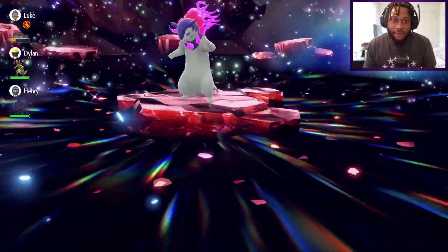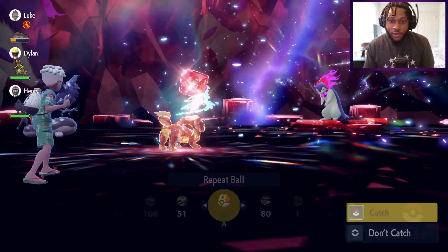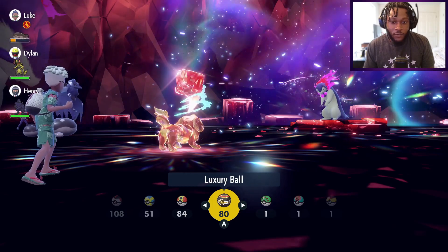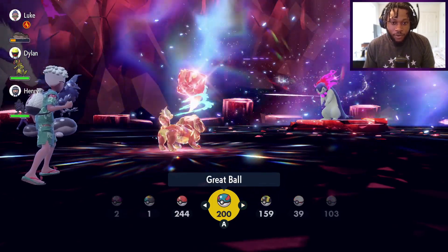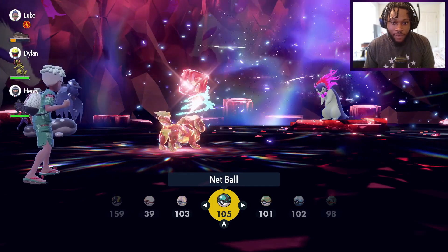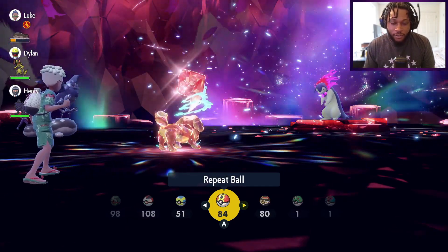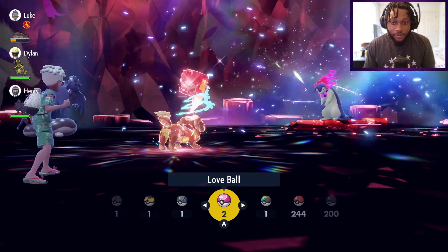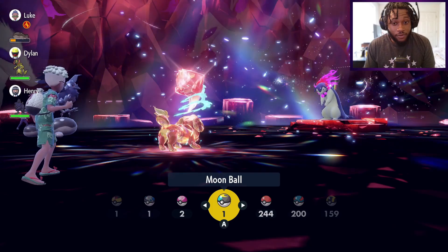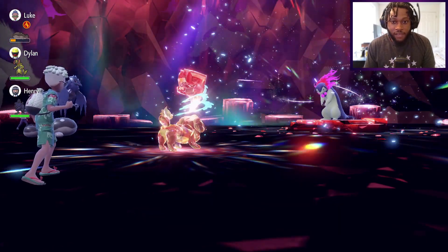Now obviously if you haven't caught it yet, like me, you have the tough task of choosing the Pokeball you want your Hisuian Typhlosion in. I think I might just go with a simple Pokeball or Premier Ball - I don't have anything color coordinated with this thing. Love Ball might be cool, but I think I'm going to go with a normal Pokeball to keep it nice and simple.